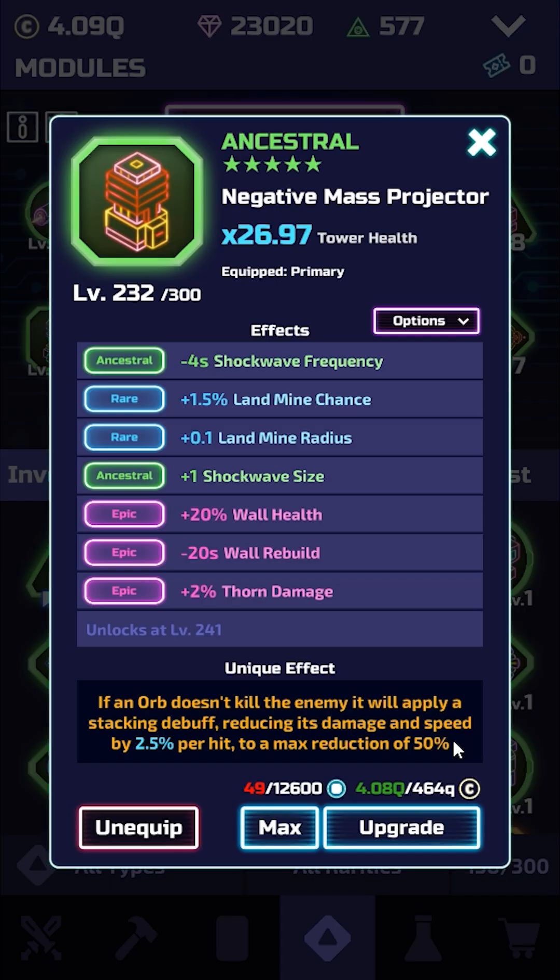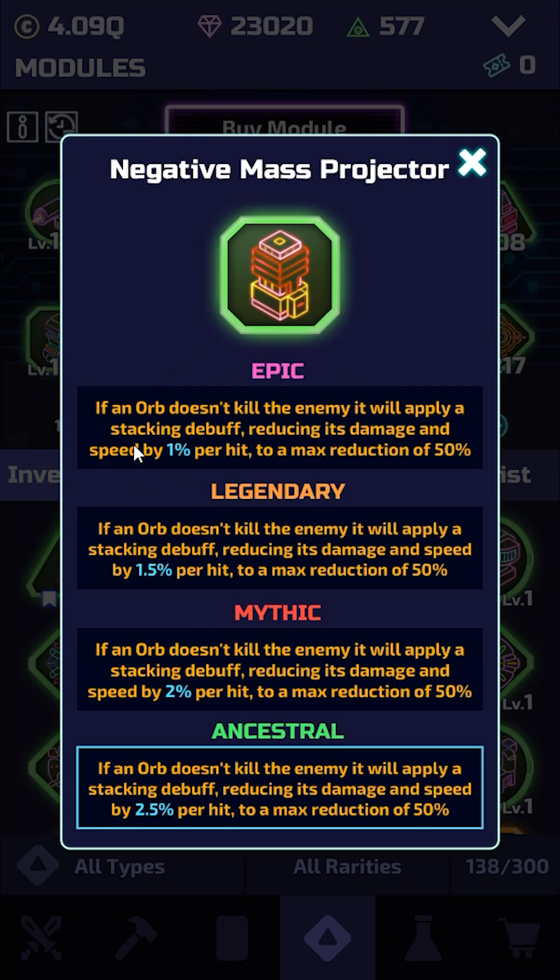For the value of the unique effect, you start off with 40% of the value at epic — each hit reduces damage and speed by 40%, as much as you would have at ancestral, which is honestly not bad for just an epic module. Going from epic to legendary, the legendary does 50% more reduction per hit compared to epic. Going from legendary to mythic, the mythic does 33% more, and going from mythic to ancestral, the ancestral does 25% more per hit compared to mythic.